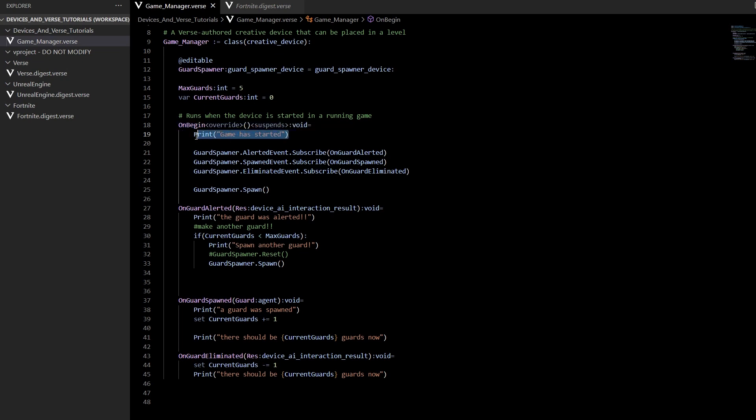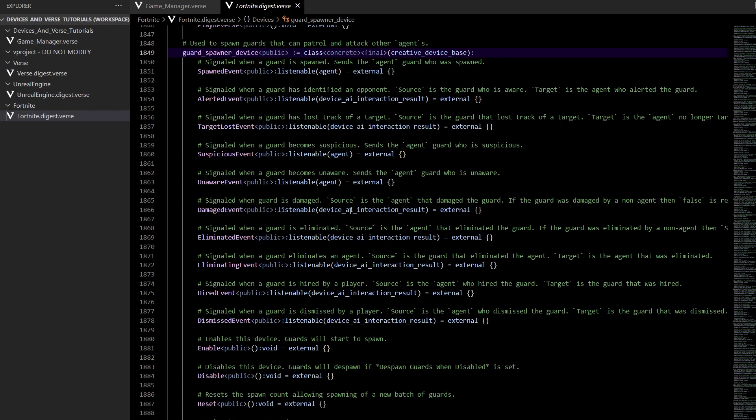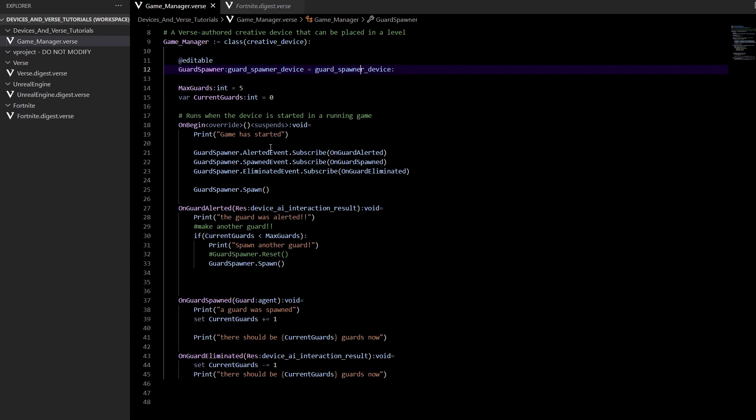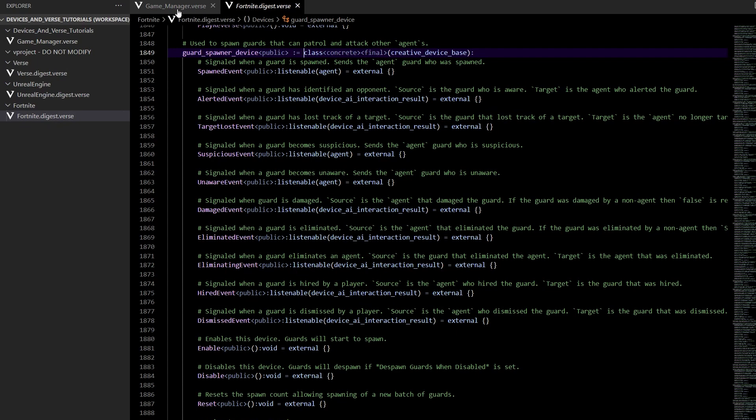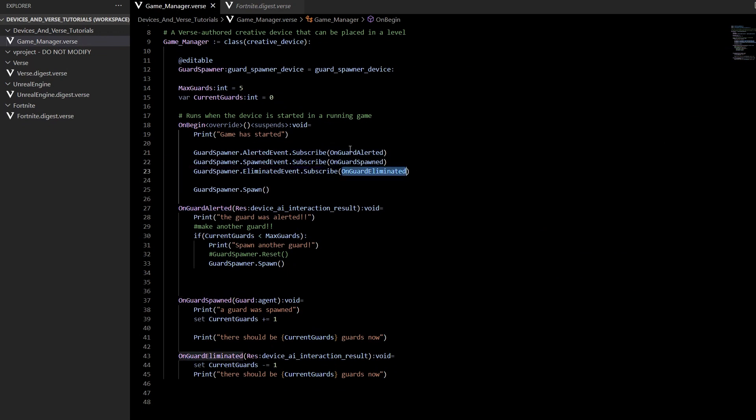On begin, the game starts — I always put a little print in so I can see where my log starts up easily. We're going to listen for three different events on the guard spawner device. You can hold the Control key down, hover over 'guard_spawner_device,' and click to see all available events. In this case I'm going to listen to the alerted event, the spawned event, and the eliminated event. We do this by referencing the guard spawner variable, specifying which event from the Fortnite code, calling the Subscribe method, and passing in our own functions.